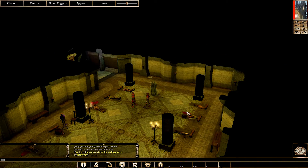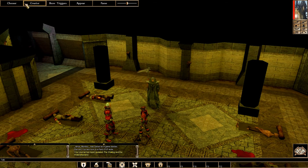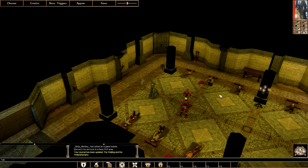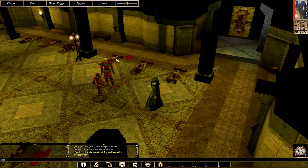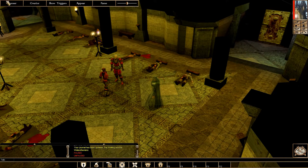This is how the DM client looks. If you've played the single player, it's very similar, except you have these options up here which is basically everything you need: the Chooser, Creator, Show Triggers, and Pause. You can appear and disappear — so other players can see you if you're visible, or you'd be invisible to all characters if you click Disappear. You can pause and unpause, and you can change the difficulty sliders.